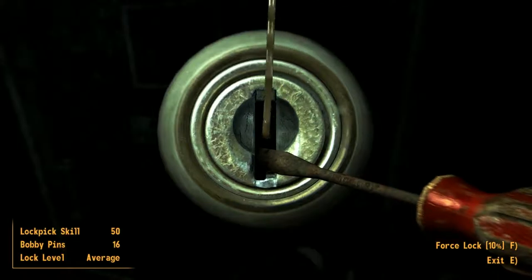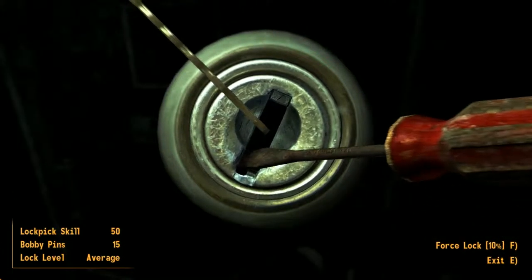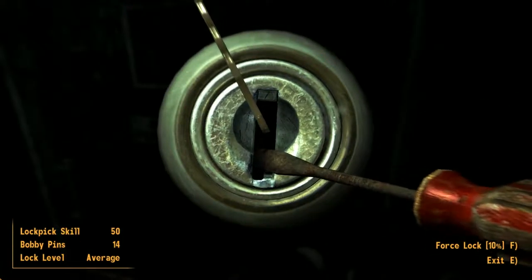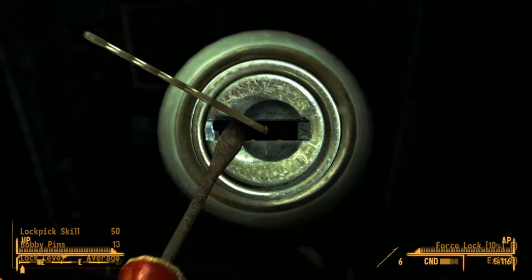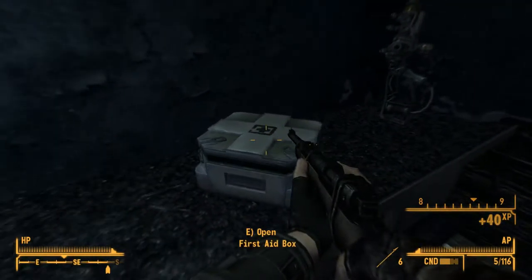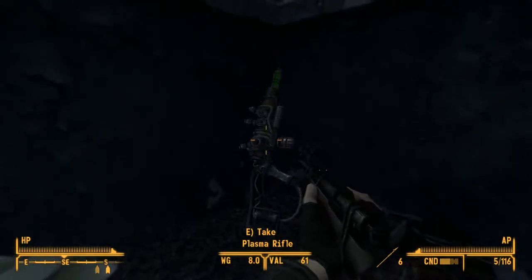Come on, come on... no... okay, let's try again. There we go — thank you. First aid box, that's good. Syringe, weapon spread juice — nah, that's nothing. Oh, another one — that's good to have.